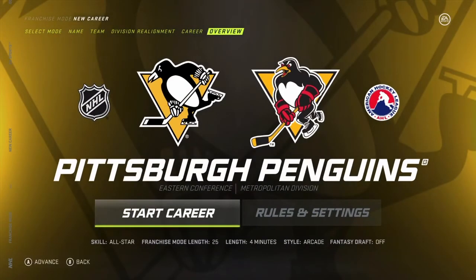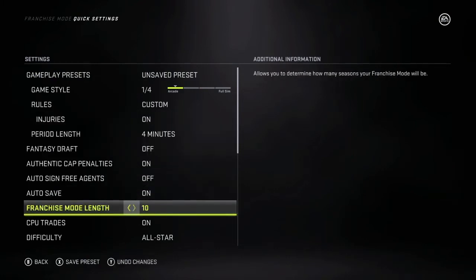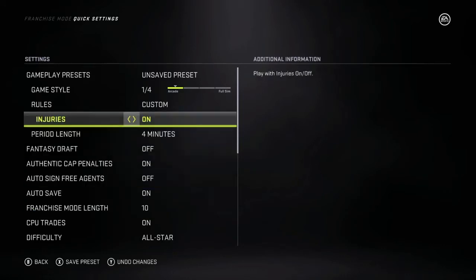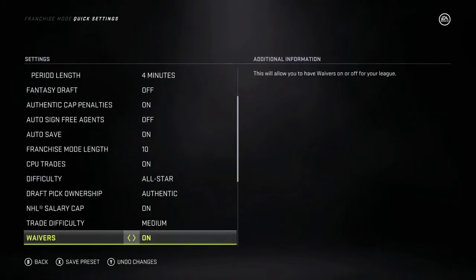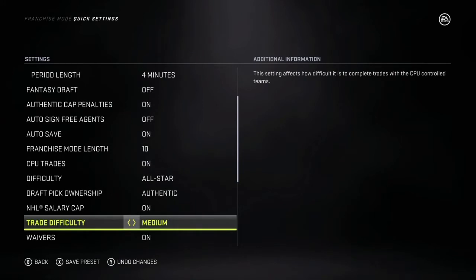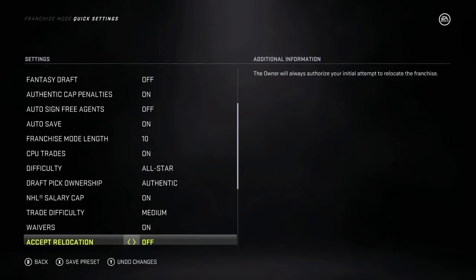So overview — we are taking over the Penguins. Let's give it a length of five years. We'll put it at ten to see if we want to go higher. Injuries — we're gonna turn off during the regular season, but during playoffs we will turn it back on. Difficulty, I don't think it really matters — we'll leave it on All-Star. Trade difficulty we'll keep on medium, just because this is my first run through of a GM mode. Waivers on and we're good to go.